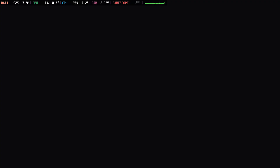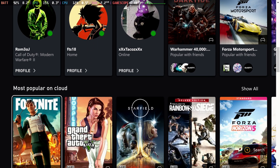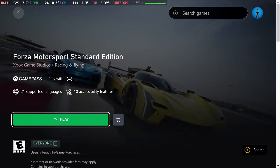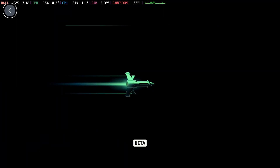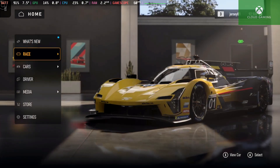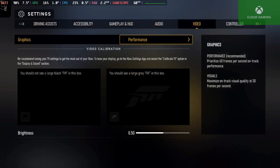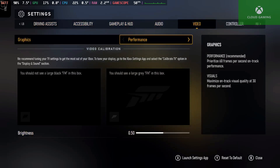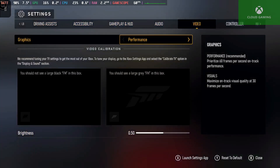I'll start with Xbox Cloud Gaming, which offers a 1080p 60fps experience via stream. We'll scroll down using our controller and launch into the game, which usually only takes a few seconds. As far as settings, we don't have access to the Xbox Series X's performance RT mode, but we do have performance and visual mode — visual being 30fps, which in cloud gaming I really don't recommend.